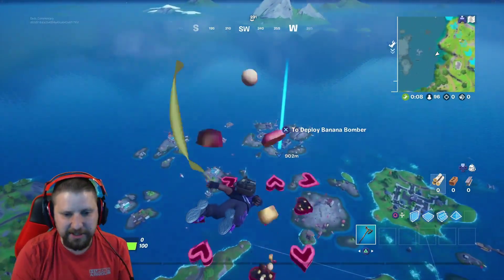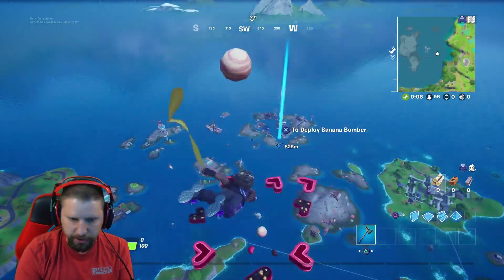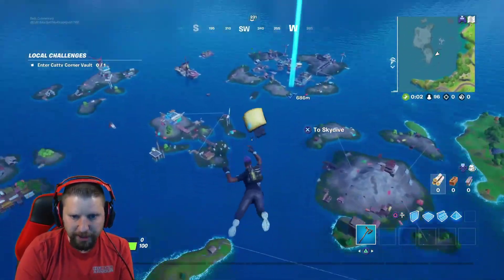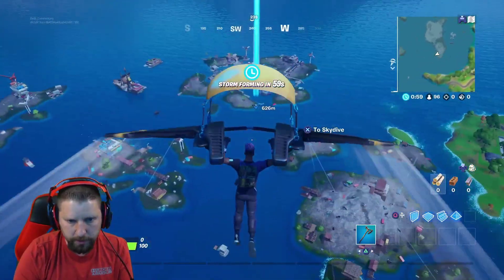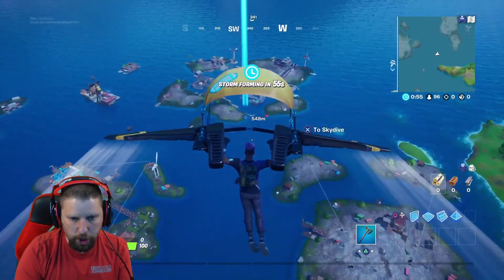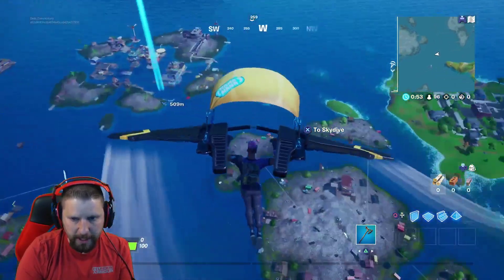Aquaman is going to be one of the characters you unlock. If you watched last season, Deadpool was the character unlock — this season we're going to be doing Aquaman. So you are going to fly this way and just look down for the whirlpool. You should see it; they may move around a little bit, not a hundred percent sure.